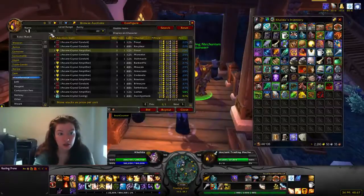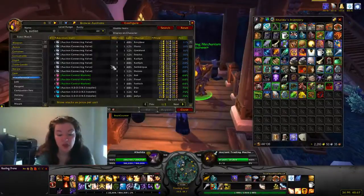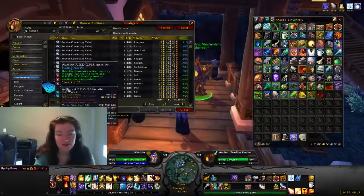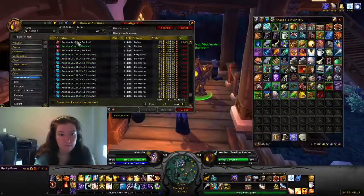The next one is the Auction Control Module, and there are three pieces for this one. This one comes from dungeons or again on the auction house. You need the connecting valve, the add-ons installer, and the memory socket.